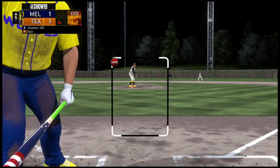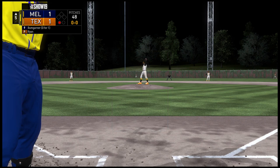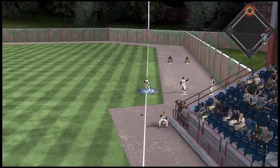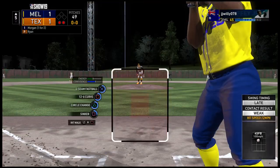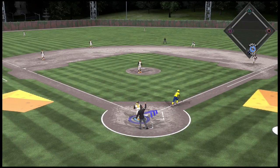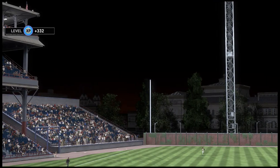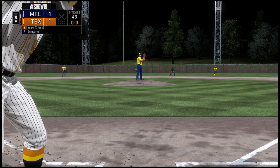Chapman takes a called strike three on the high inside heater from Nolan Ryan — nice pitch, bringing the high cheddar. Bumgarner pops up down the right field line and Ichiro makes the catch for out number two. Joe Morgan check-swings on the changeup in the dirt for strike three — a nice 1-2-3 inning. Only a few hits so far in the game. Bottom of the fifth, Robin Yount leads off again.